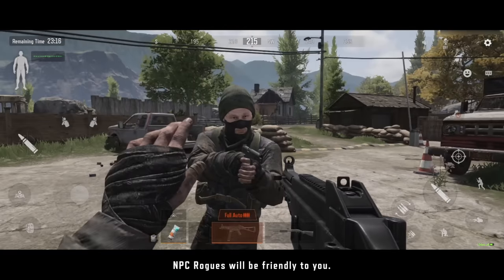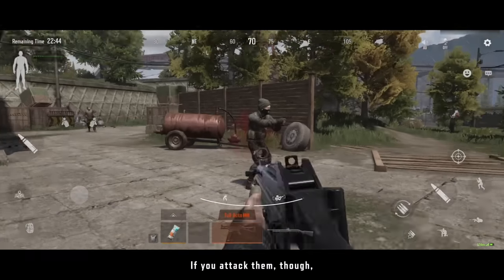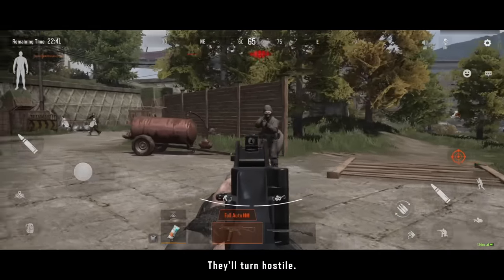At the start of the raid, NPC rogues will be friendly to you. If you attack them, though, they'll turn hostile.